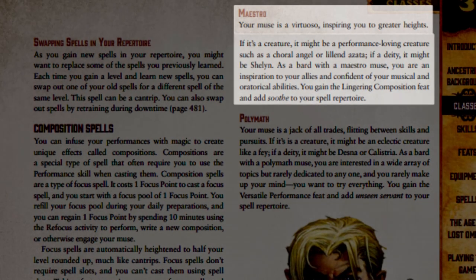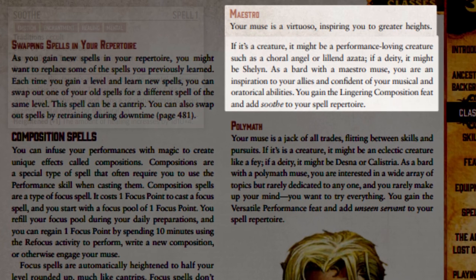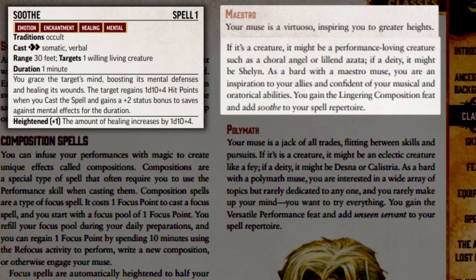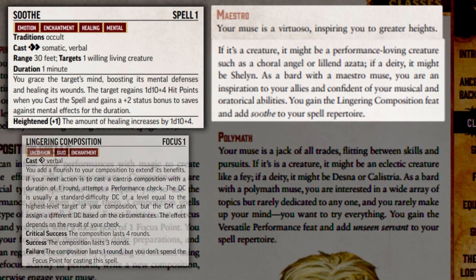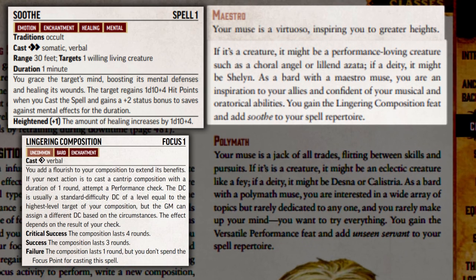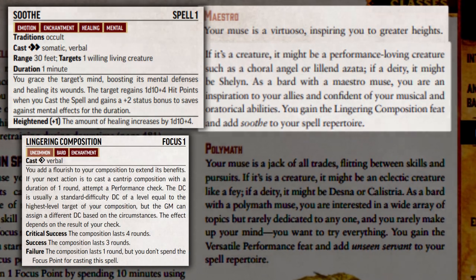The Maestro is something that inspires the bard and makes them strive for greatness. It adds the Soothe spell to their repertoire and grants them the Lingering Composition feat. Lingering Composition grants the focus spell of the same name and increases the bard's focus pool by one point.